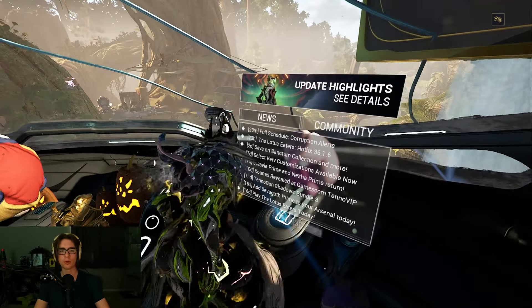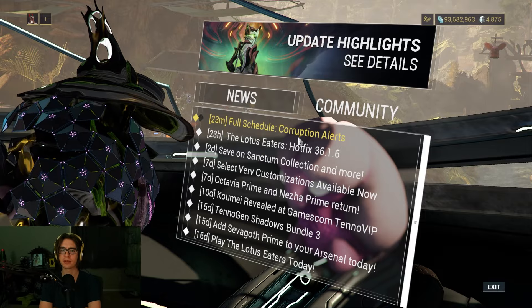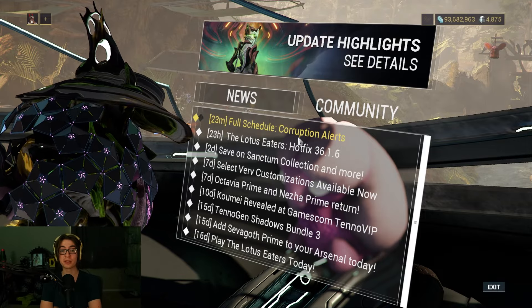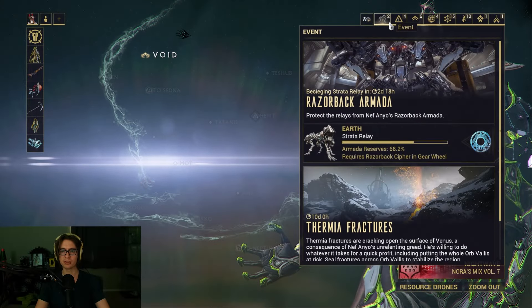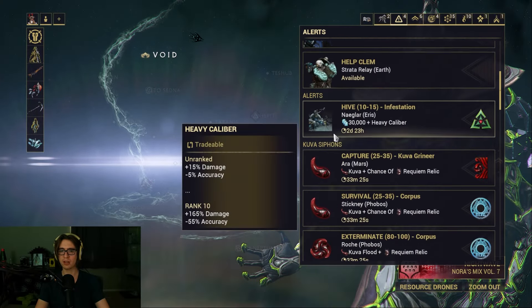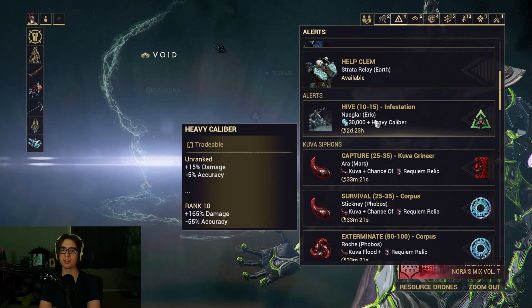Hey everyone, Pupskr here, and today in Warframe there is a corruption alert event going on for the next about a month, where you can get some free corrupted mods each week by simply running an alert. You just go to alerts each week, and it's available for three days starting on Friday for the next month.